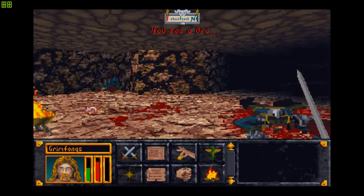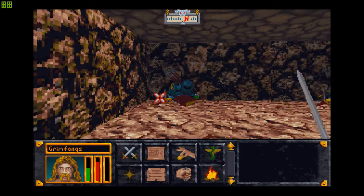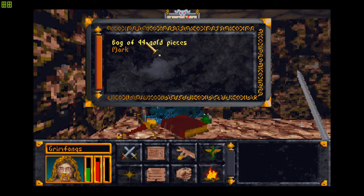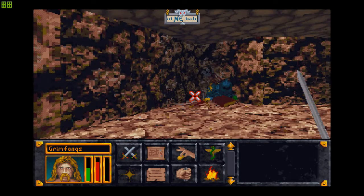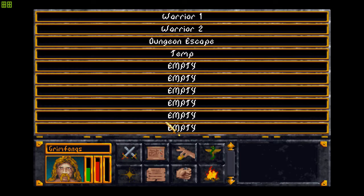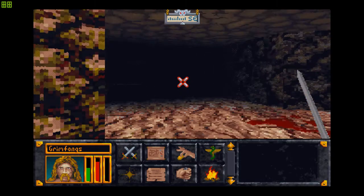40 gold pieces — that's nice, I'll take that! 44 gold pieces and a mark, which I can use for something. 49 gold pieces — look at that, I'm so lucky. I'm gonna save in warrior slot two here, and we shall explore a little bit and then I suppose I shall call it quits.